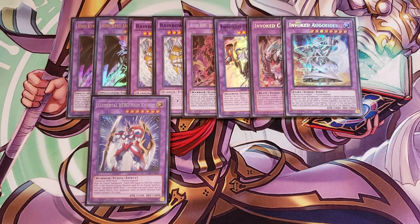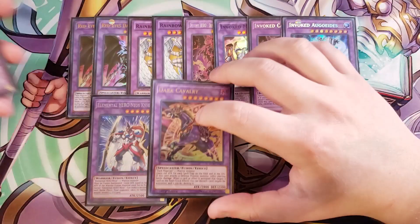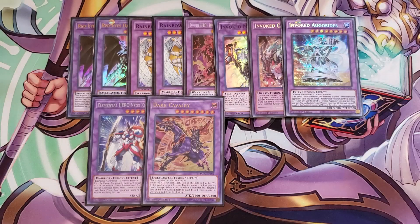Neos Knight must be fusion summoned and gains attack equal to half the original attack of the warrior fusion material used to summon it. It also makes a second attack during each battle phase, though your opponent takes no damage from those battles. You can swap this out for Dark Paladin since you can make it with King of the Swamp, Necro Fusion, and Dark Magician. We then play a single copy of Dark Cavalry — Dark Magician plus a warrior monster — which is easy to summon.